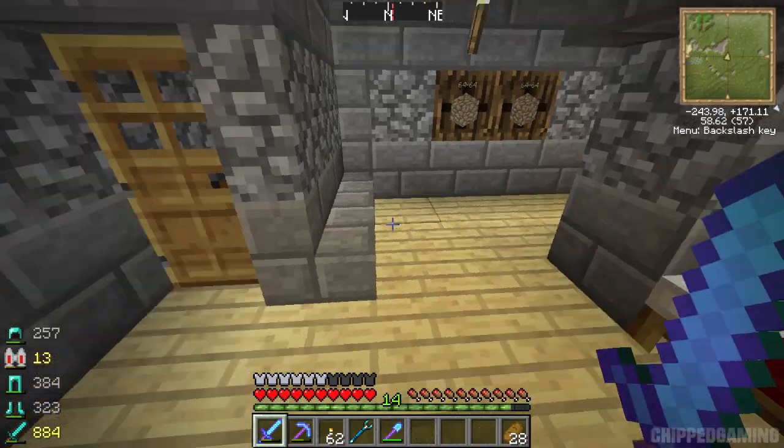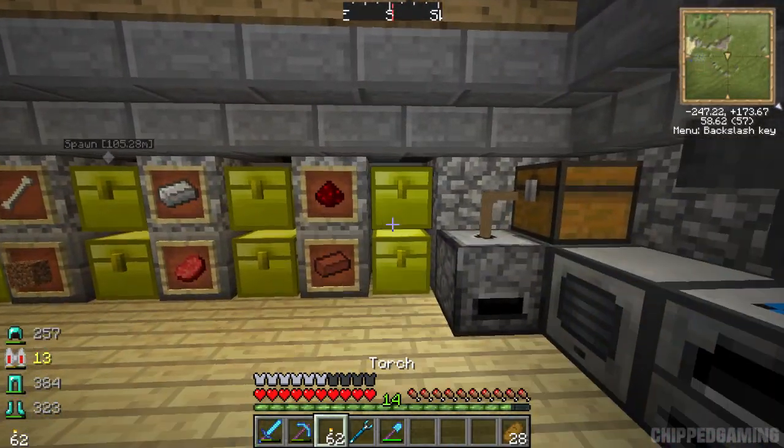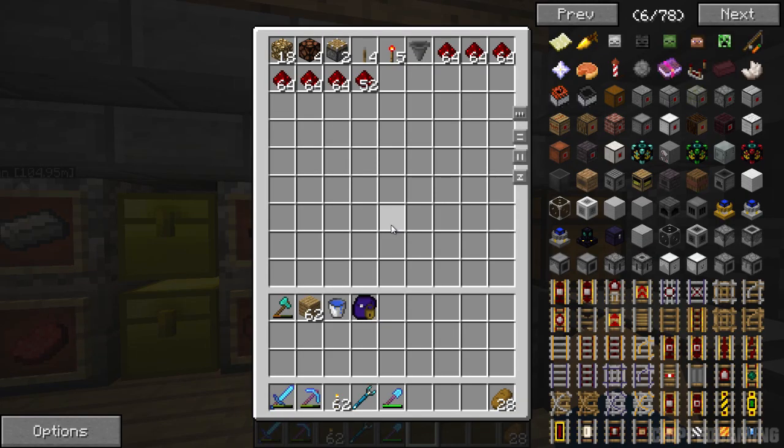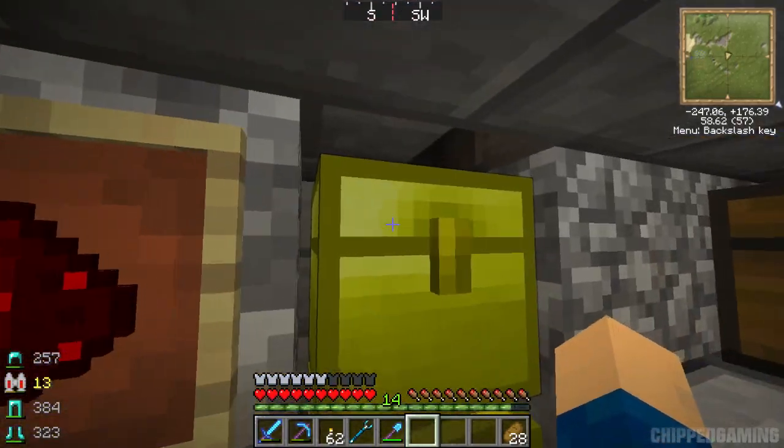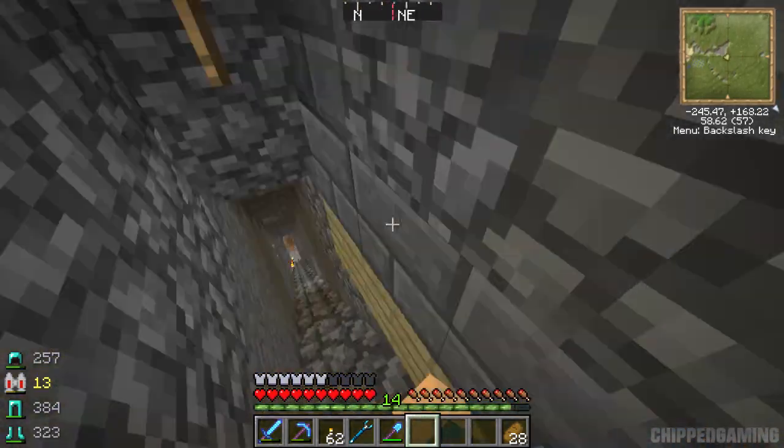The other things I've done around my base: I've done a little bit of work with the chests. I've upgraded them all to gold chests so we have a little bit more storage. They're no longer double chests because the golden chests can't be doubled up, same as iron and all that.